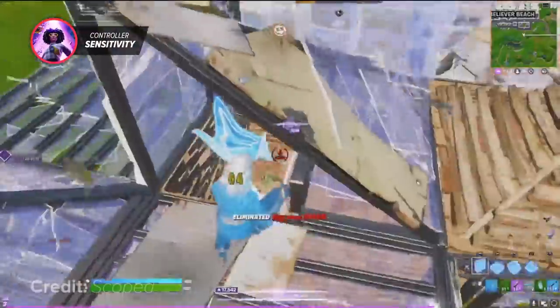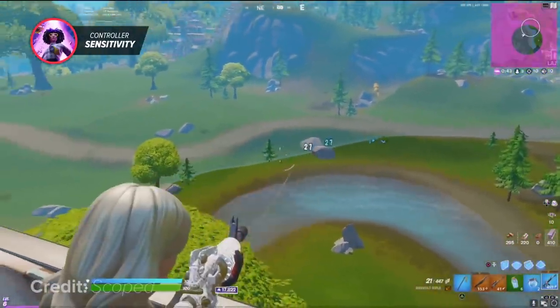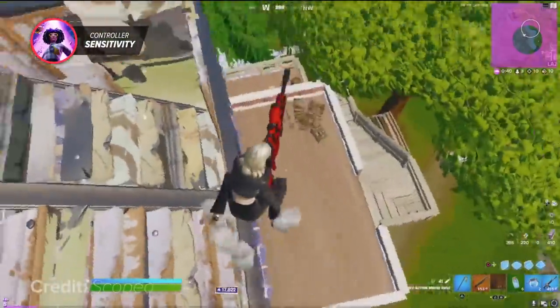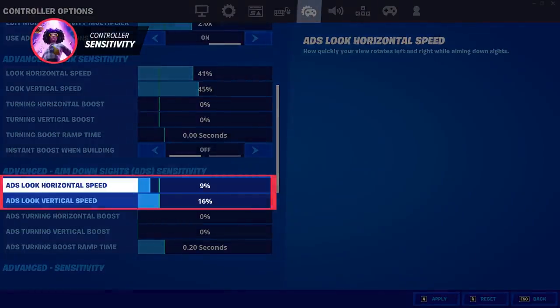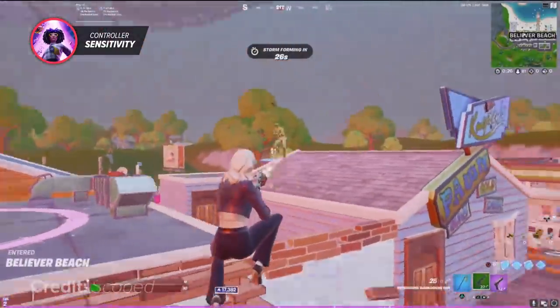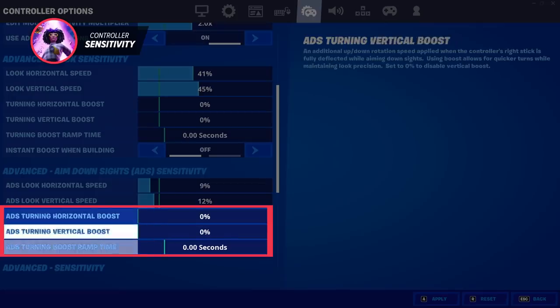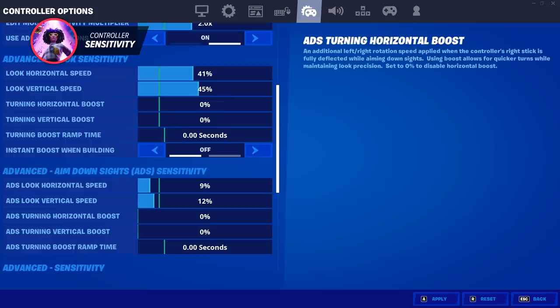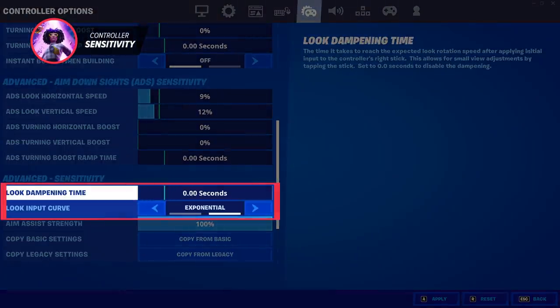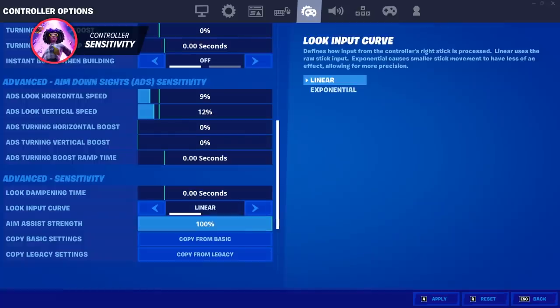ADS settings, which means aim down sights, helps with AR, SMG, and scope weapon aim — keep the look horizontal and vertical speed at around 7 to 14 percent, as lower ADS sensitivity rewards huge damage. Never use any boost, as they just add acceleration when aiming and tremendously impact how you aim. Look dampening time should also remain at zero. Keep your look input curve on linear since every single setting corresponds perfectly with linear mode.